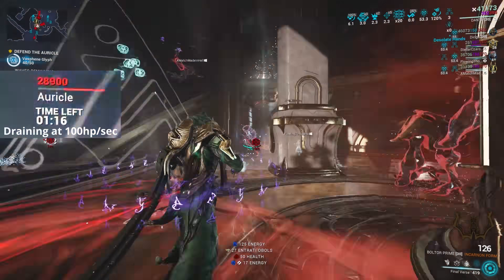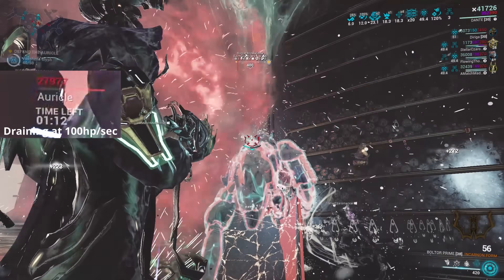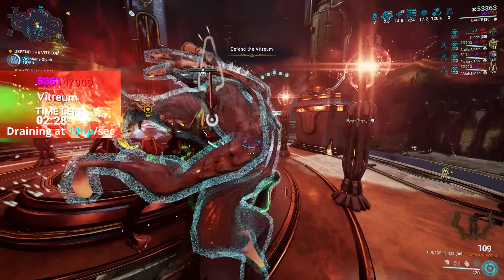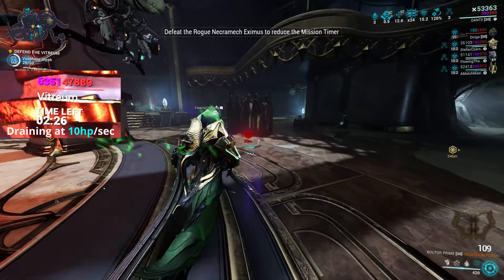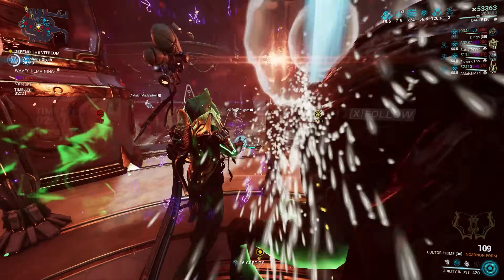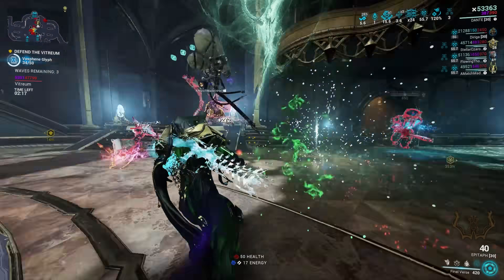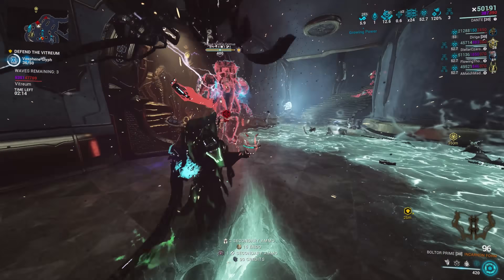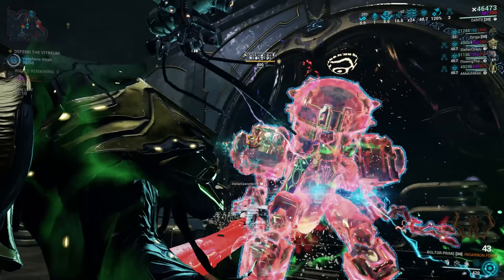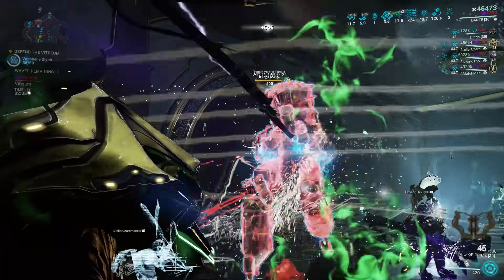Make sure at least one squad member can still adequately hold back the normal enemies, and that your squad can quickly kill the Nekomek once spawned. Do remember that you can't heal the defense objective with Warframe abilities, even ones which can heal objectives in a normal defense mission. You can instead place down an Ancient Healer Spectre to grant damage reduction for your team. For any mission that forces you against Nekomeks, whether through deviation or otherwise, a high output radiation weapon coupled with cold procs to slow them down is crucial as you cannot bypass their armor.